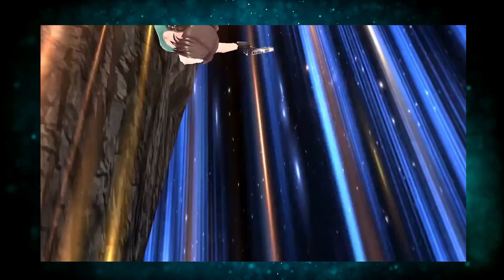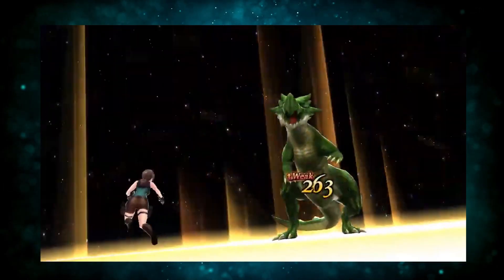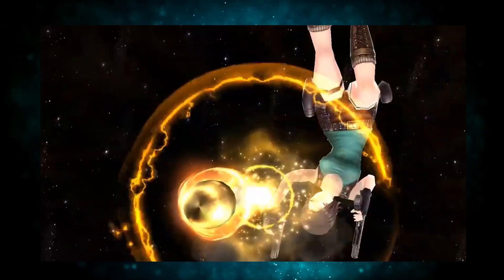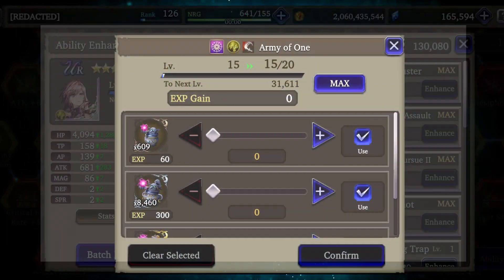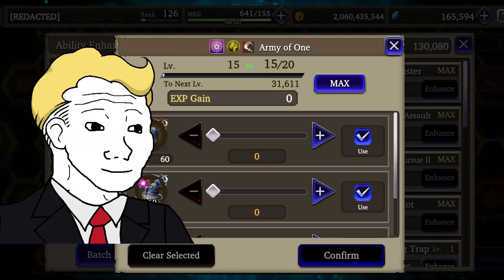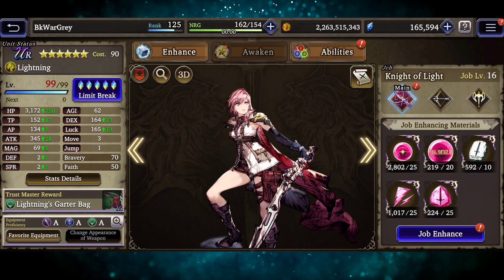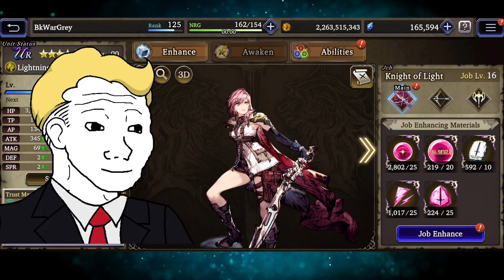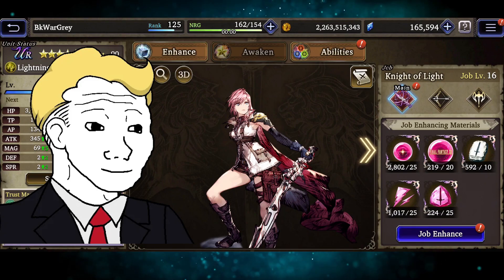One other thing I should mention: almost all characters have limit bursts, which are really fancy moves that can change the flow of battle. Leveling up limit bursts require valuable resources, so you should only invest in limit bursts that you value significantly. Now we have a reasonable idea about a character's abilities. But what else can we do to unlock our character's potential?